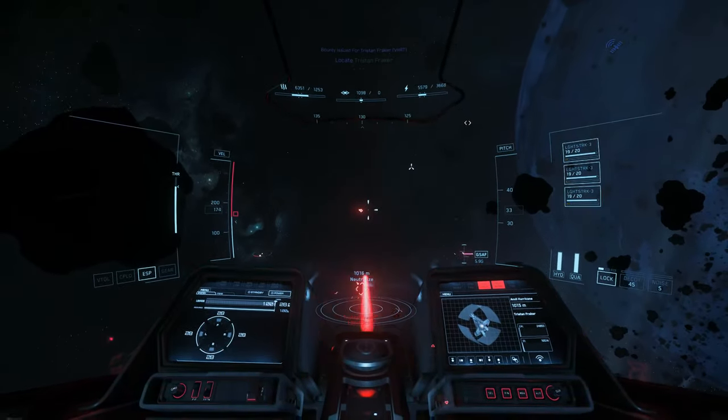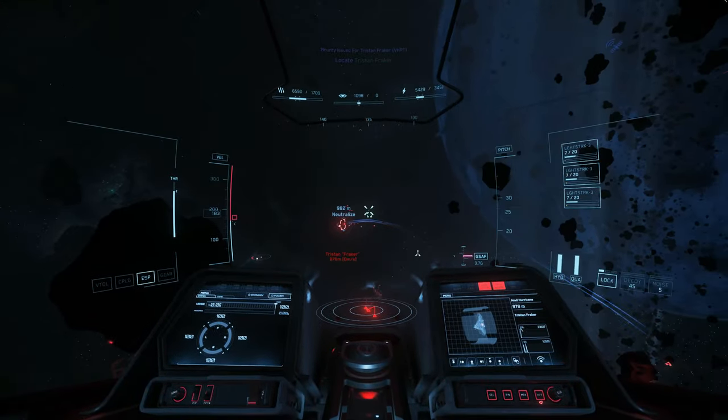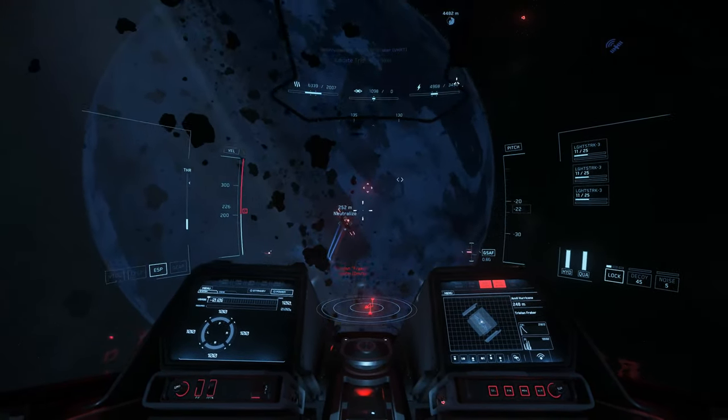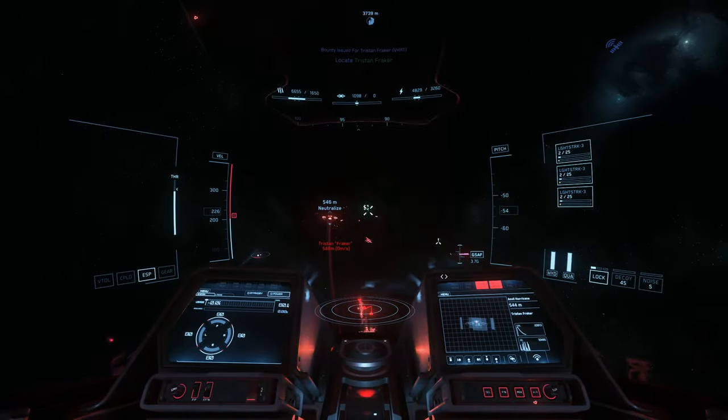We start with all of our capacitors set to weapons so that we can have fast recharge and the highest DPS possible. We only swap it over to the shields or the thrusters if we need to recharge those.